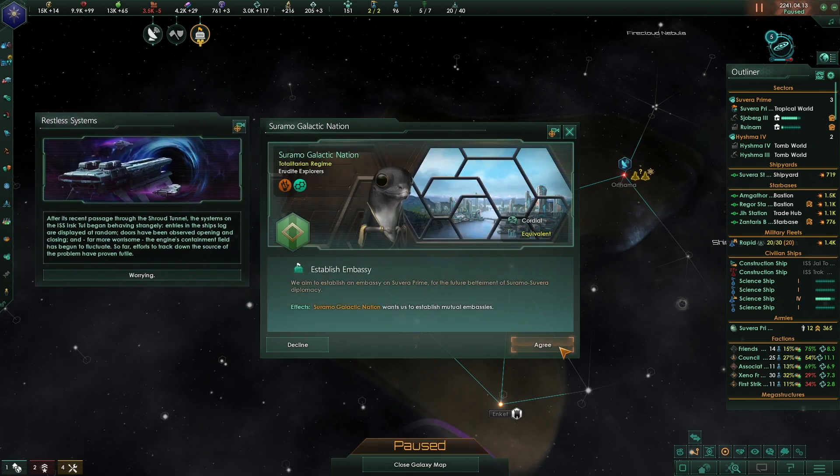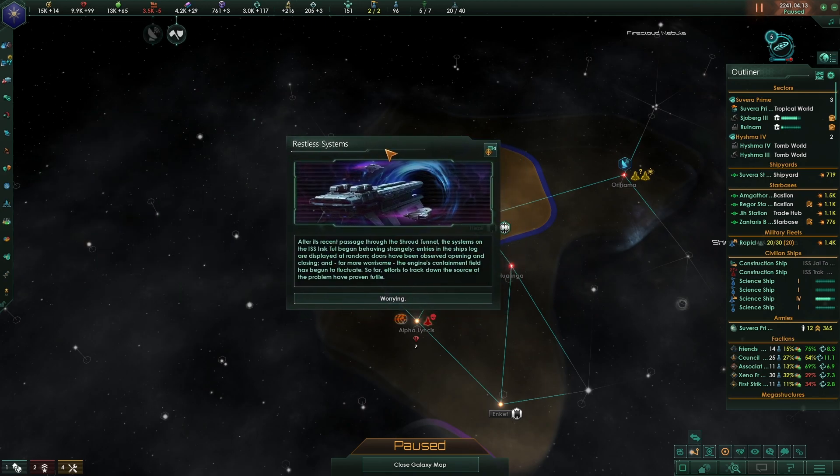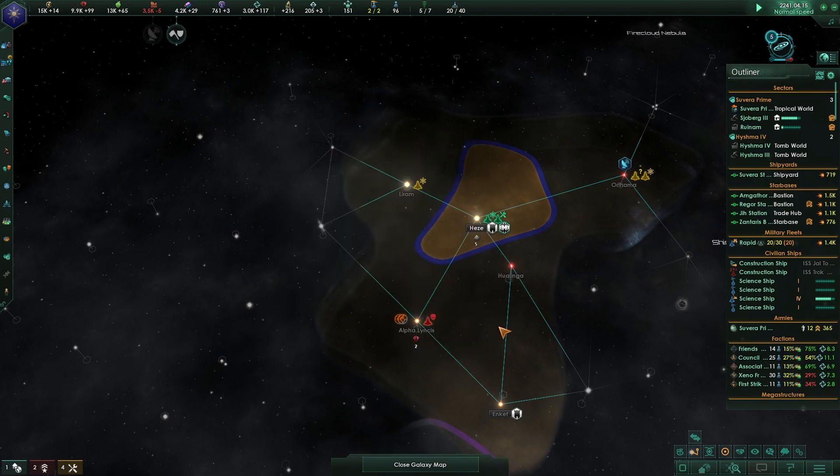The Ceramo Galactic Nation wants to establish an embassy - great. Restless systems event: 'After recent passage through the shroud tunnel, the systems on the ISS are told behaving strangely - log entries displayed as random, doors opening and closing, and the engine's containment field has begun to fluctuate. Efforts to track down the source have been futile.'